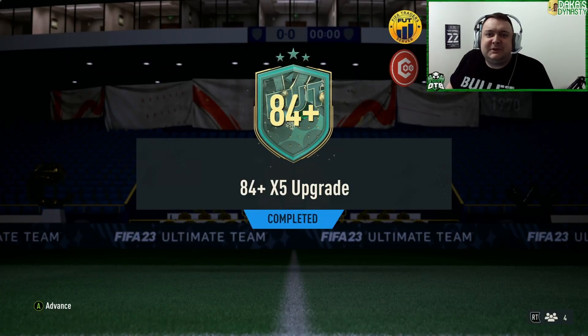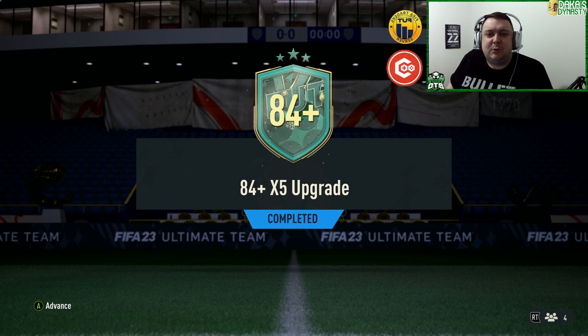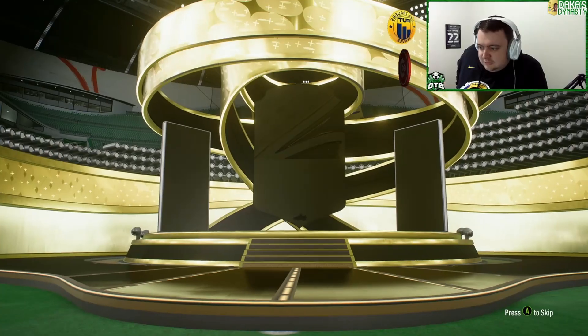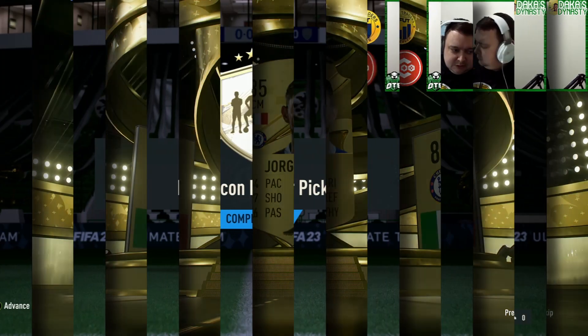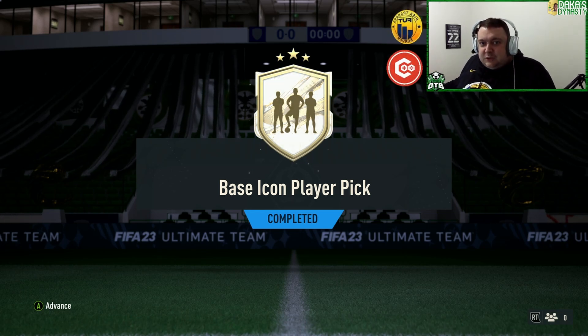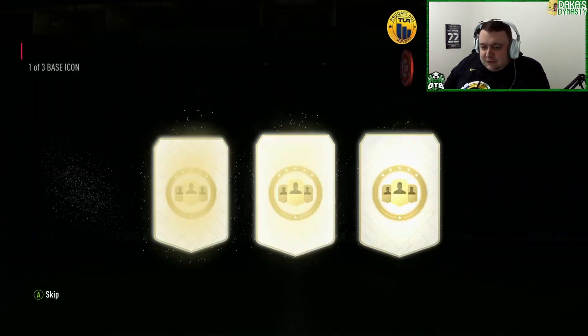What's up guys, welcome to another episode of Dacca's Dynasty! If you're enjoying the videos make sure you smash that love button and don't forget to subscribe. We're going to kick start the week with an 84 times 5 to hopefully pack us one of those centurion cards. Walk out — where are my balls? Last time we got Desai, hopefully we'll get someone we can put into the team and build around this week in champs.